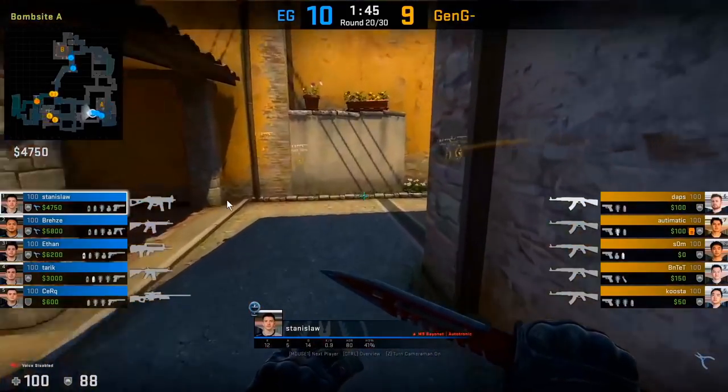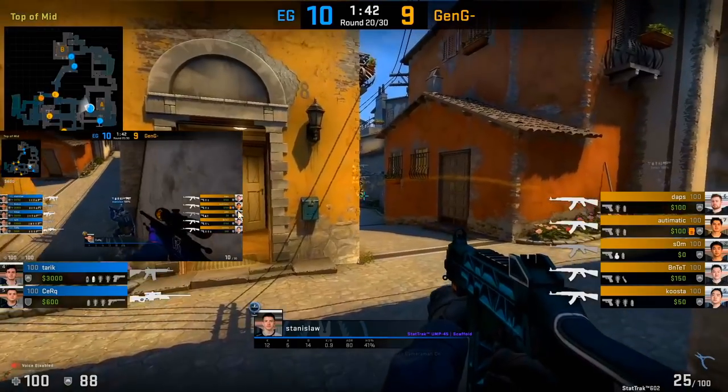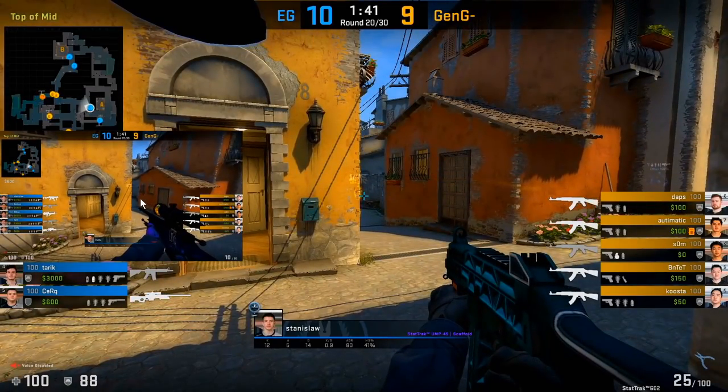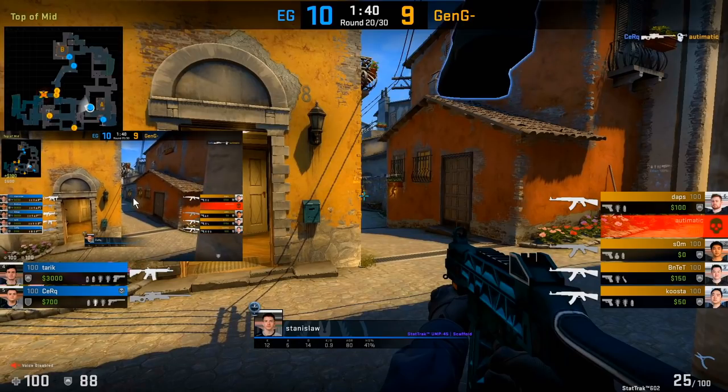Here's another boost you can do — Stanislaw lines himself up with the very right side of a piece of trash, and Cirque jumps on top of his head to peek towards the T-ramp area. Because of the heightened elevation, he can actually see deeper into the angle, and because of that he's able to get a kill onto Automatic crouching across.